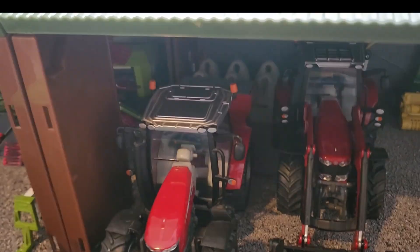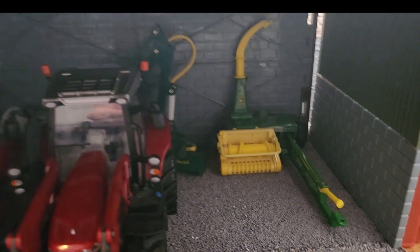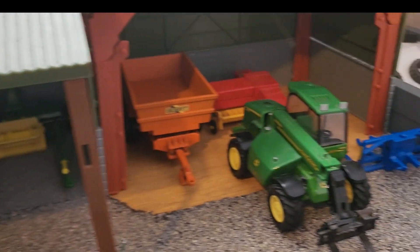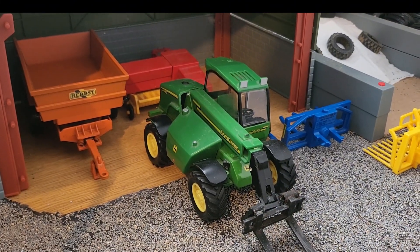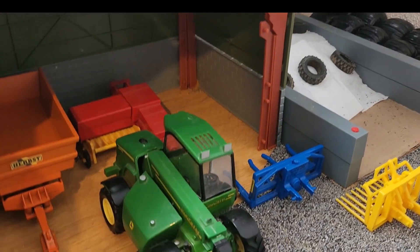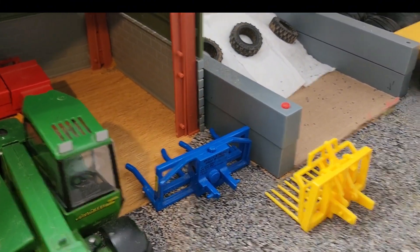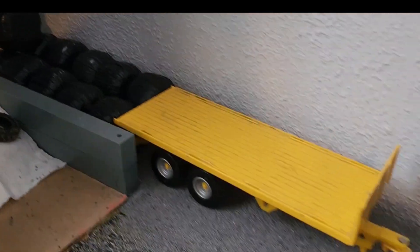Then we have the Massey Ferguson 5612 and the 6616 parked up, trailer forager, Spear Silage Escaler, and a Kuhn Mower at the back. Then we have the John Deere parked up after just having to be moved so we can put the Mini Bailer back in the shed. Herbst Dump Trailer, Dump Bale Lifter and the Buck Rake, pit silage, bales and bale trailer.